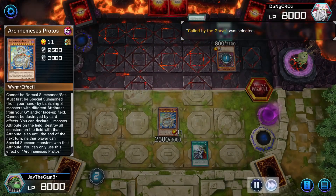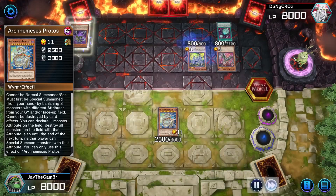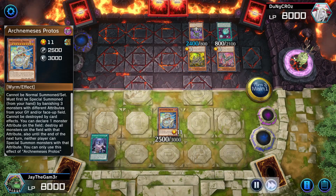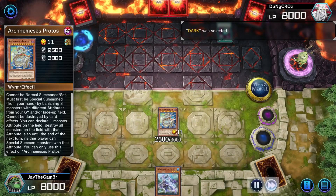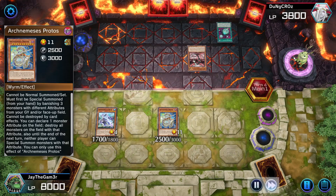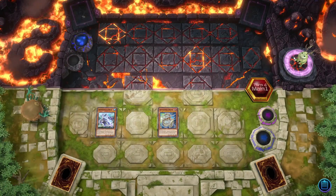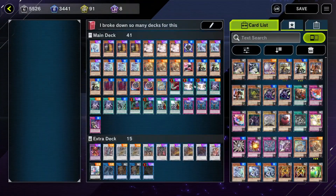I play Maxx C just in case he has a follow-up that doesn't involve a Dark monster. I also happen to have Crossout Designator for his Called By - a lot of luck that turn. As you can see, he literally can't do anything. He can't summon any Dark monsters, can't special summon anything, and that deck relies heavily on fusion summoning. We get a free board wipe with Protos. I summon Moye - forgetting again you need a wyrm in hand to get the token - but the poor man had to scoop, he couldn't do a single thing.